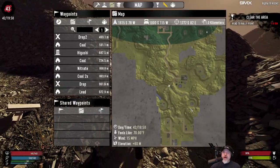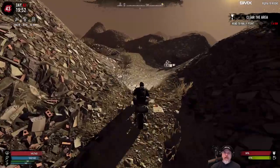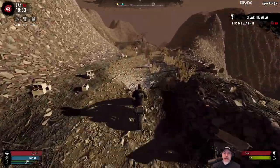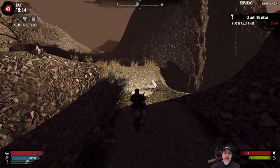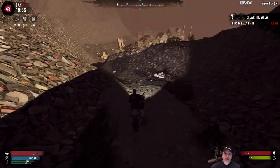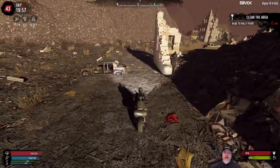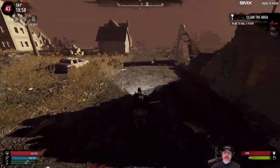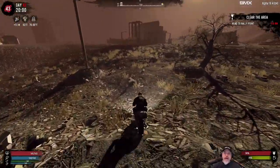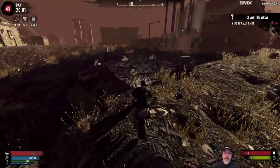I'm still trying to get used to the pathway to the city here. I'll just show you where I'm going to perch for the night and then cut the camera, because I don't have a surplus of ammunition - I just have enough to take care of us, but not enough to just blow on a Horde Night. What I'll do is just hunker down and not put up an active fight for this Horde Night. What I have in mind too is I'm going to set up an underground hanging base design. I've got a fairly detailed idea of what it's going to look like.